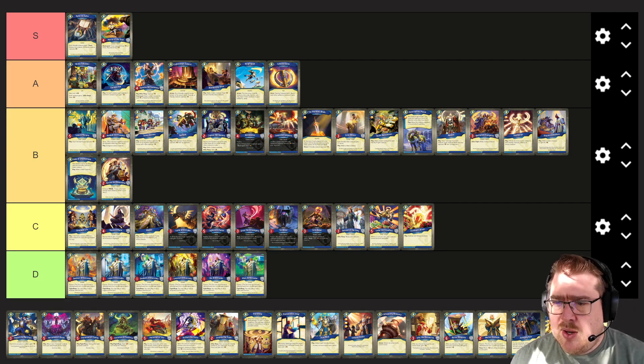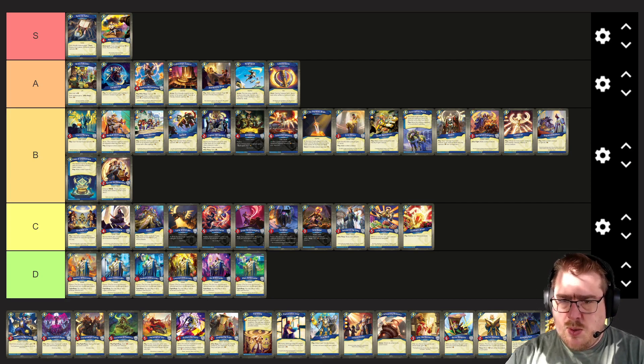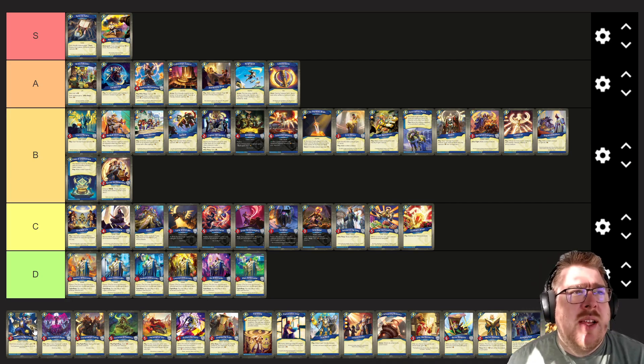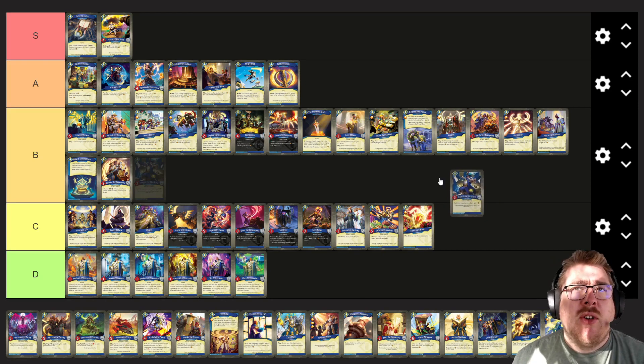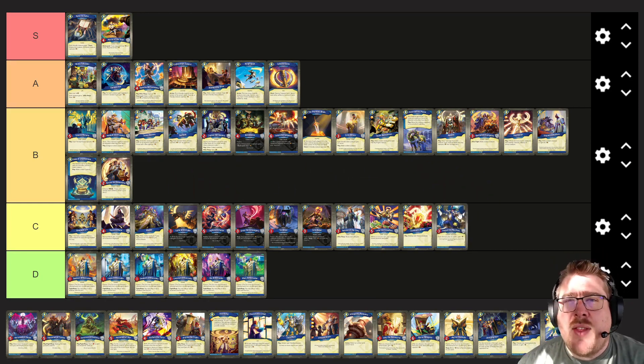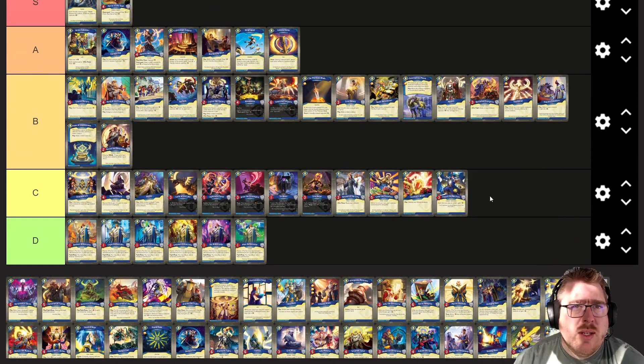Hale the Merchant: each time you play an artifact, gain one. He's not very survivable and that's very situational. I tend to not like these — even in Shadows I didn't rate Carlo Phantom very highly. Situationally it can be good; I've seen decks with a Carlo be great. I haven't seen Hale be great, so definitely going in C tier.